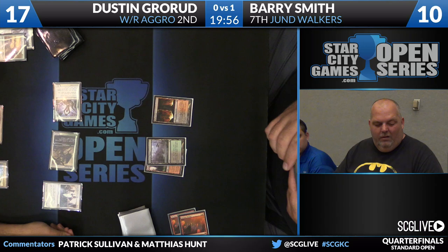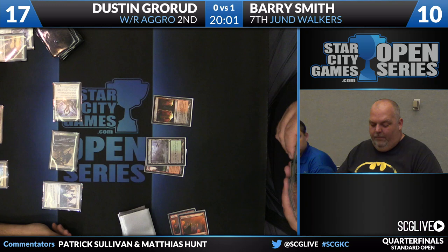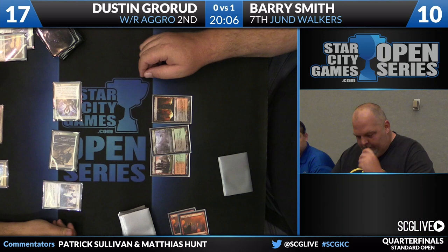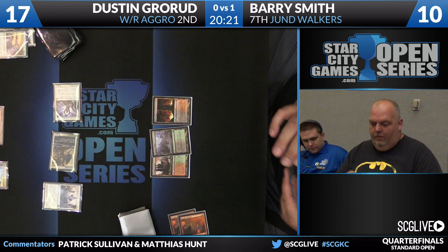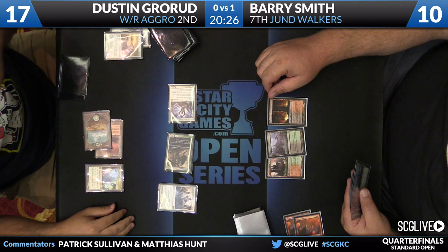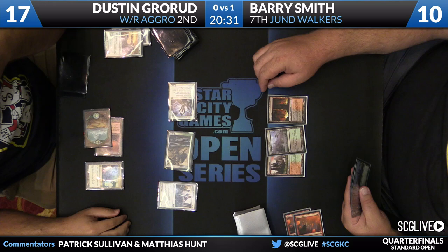He had the option of playing the Phyrexian Revoker and naming Chandra. Sequencing it this way means if Barry plays Chandra and shoots something, Dustin can use Brave the Elements, untap, and then Revoker it. If he uses Revoker preemptively, then something like Xenagos could create a problem. So Dustin advances his board in the best way possible and keeps the Revoker in hand for more information depending on what Barry does. If Barry had both Chandras, this would bait him into playing one, allowing Dustin to actually get Barry to play the wrong card and use up an entire turn in the process.